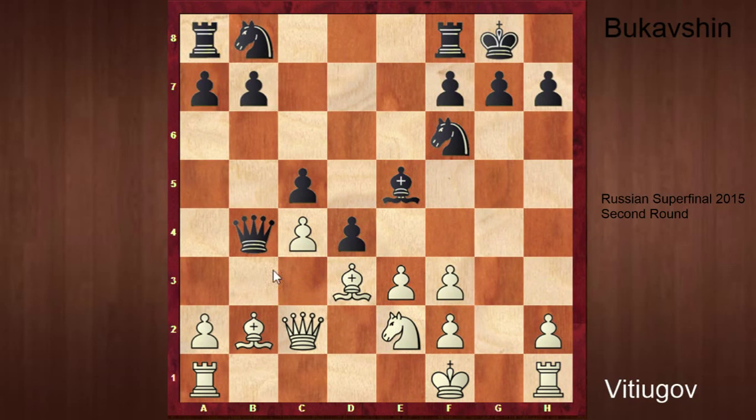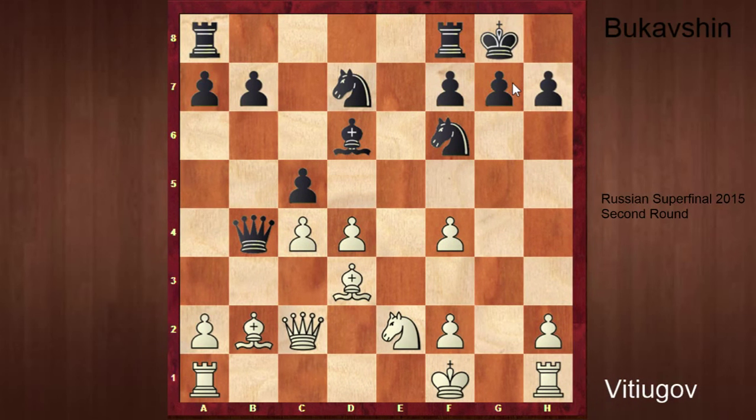So c5, keeping the pawn. You don't want to open this diagonal — because this Bishop is going to be a monster. Pawn to f4, hitting the Bishop. Bishop d6. Pawn takes d4. All that is more or less forced. Knight d7. Rg1 now, attacking the open file. Here Bukhavshin better ignored — he placed g6 — but he would better have continued with Rook f8, ignoring the g7 spot for the moment.